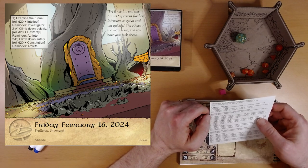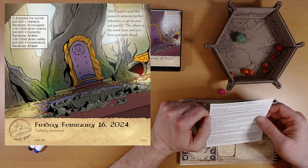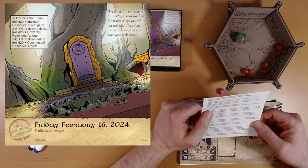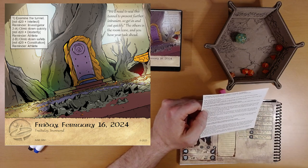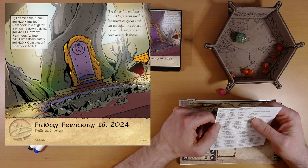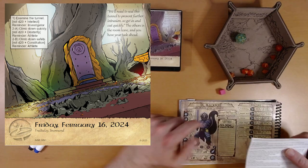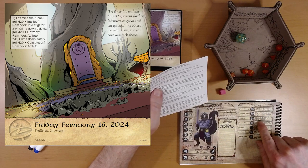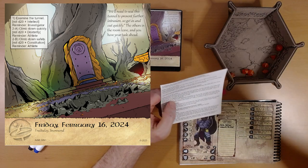Now we get to choose: climb down quickly or climb down safely? I think Ivy is very eager to get on with her mission, so let's do climb down quickly. Roll D20 plus dexterity, which is plus one. Reminder — athlete, which we are, adds another two. So it's D20 plus three.